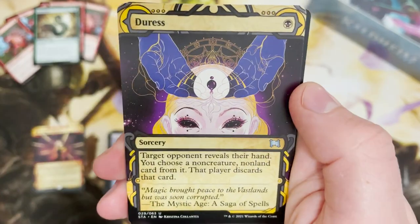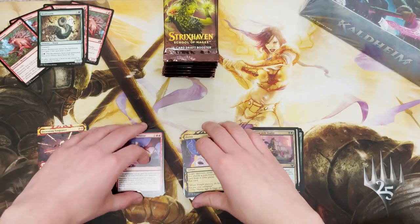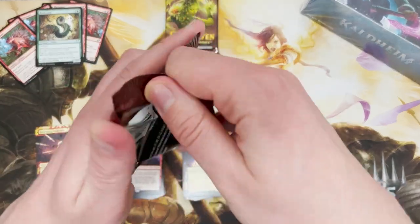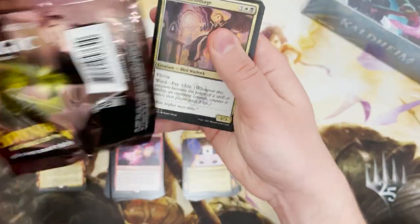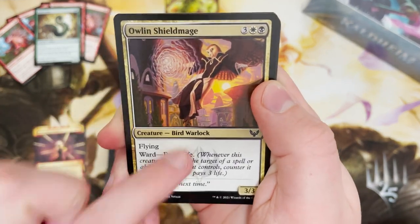Draconic Intervention for the rare there. And another Duress — which seems to be the most common of all of the alternate archive cards.